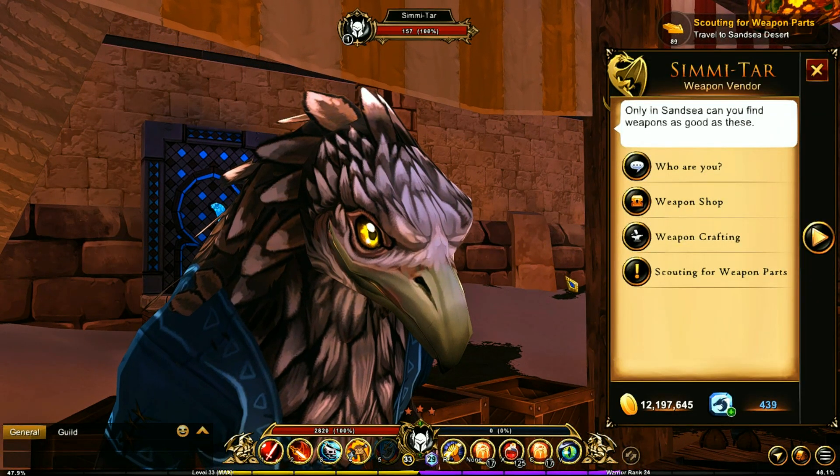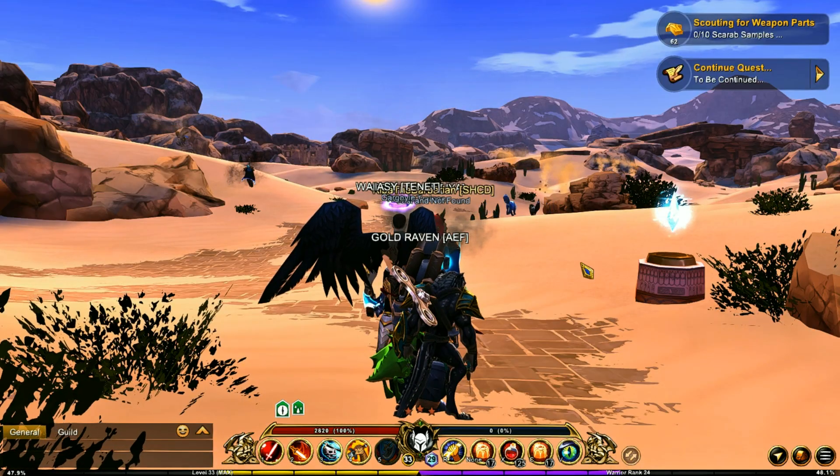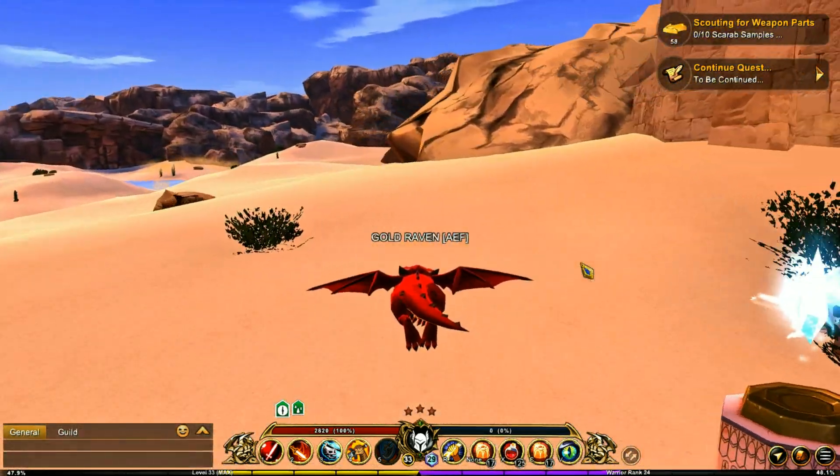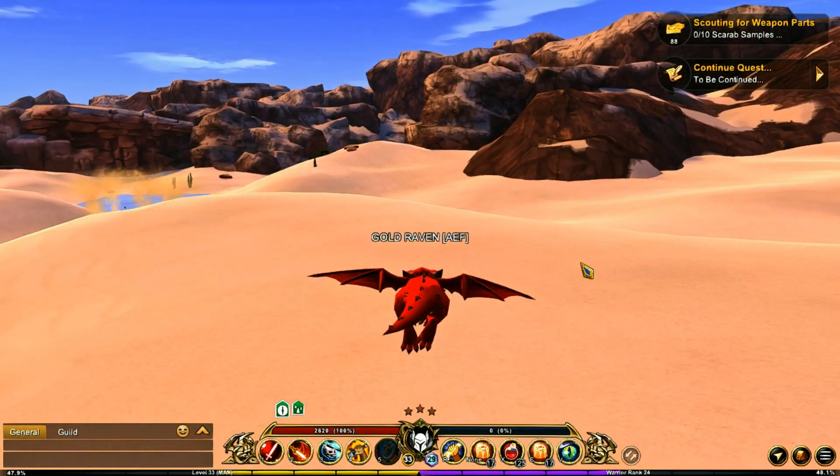You're going to want to talk to this guy right here in Bastion and grab this quest. In this location right here, you're going to want to go to the right and just over here, you're going to be finding the worms you need to fight.